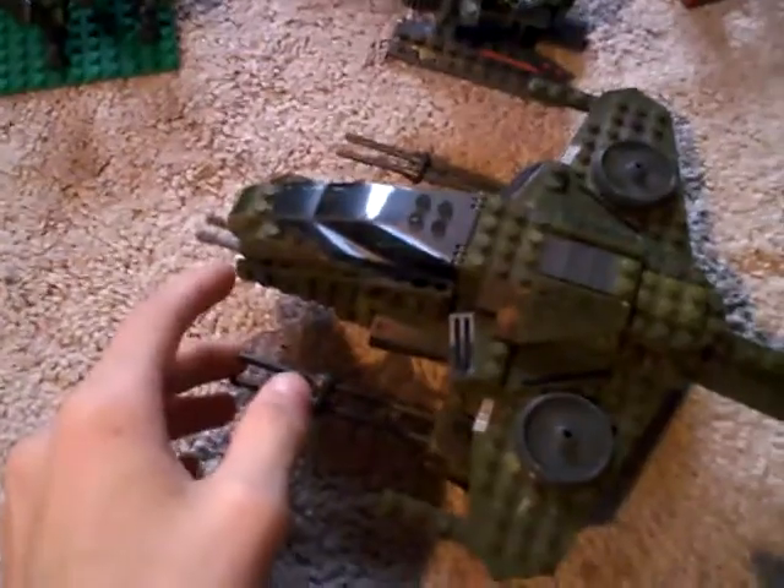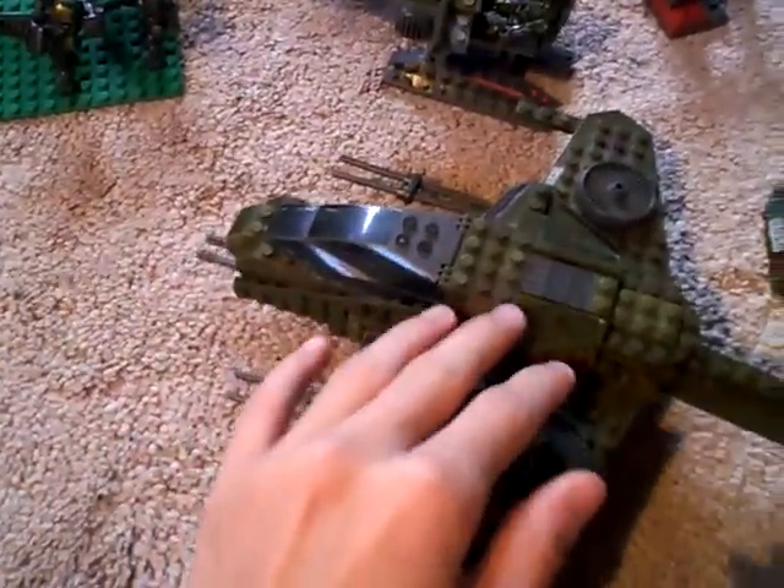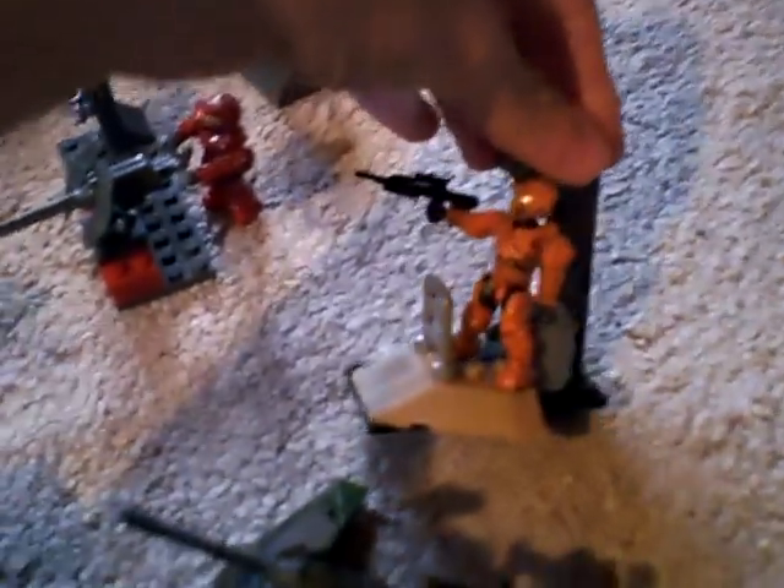Here we got the Wolverine. Second we have the Hawk. We got a turret dude with a shotgun on his back. This guy is with a battle rifle. He's pretty cool because he's orange.